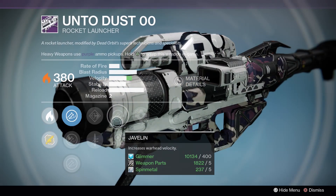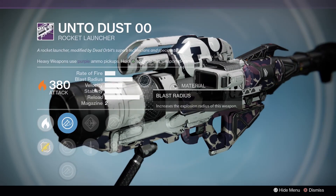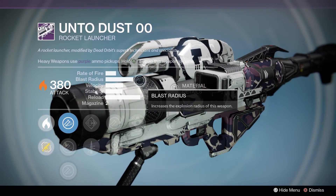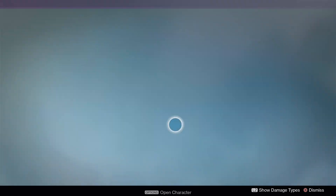Unto Dust: Grenades and Horseshoes, Javelin, Third Eye, Flared Magwell, Quick Draw. The blast radius and velocity of this are just hilariously low. That's just funny - I'd pass on it.